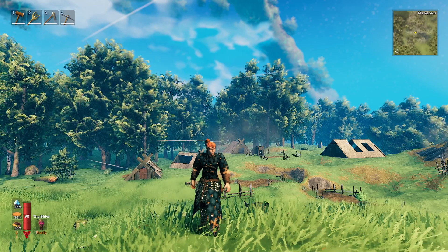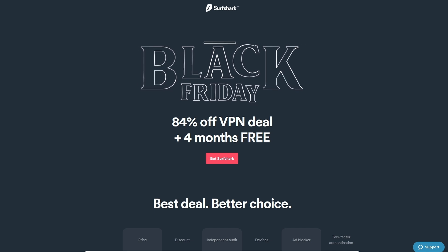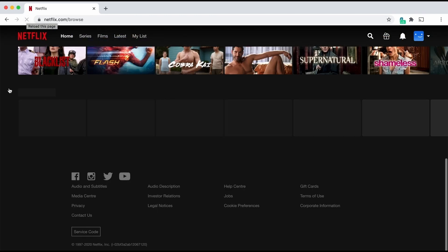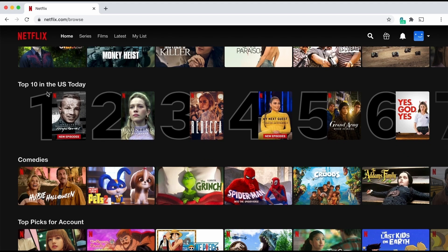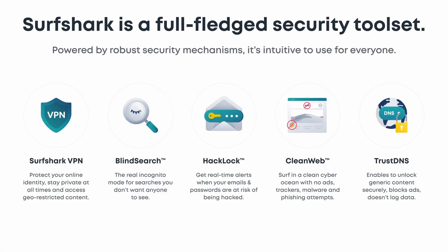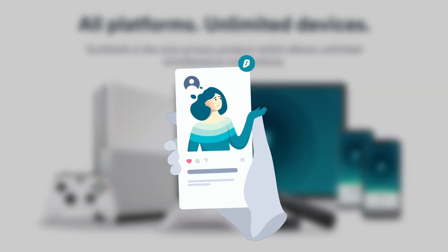Before we jump into today's video, a quick announcement from today's sponsor, Surf Shark. Surf Shark is back with another Black Friday sale — right now you can get 83% off and an additional four extra months for free. They have sponsored a bunch of my other videos and I'm always happy to have them because I use their service. It's an absolutely fantastic VPN service.